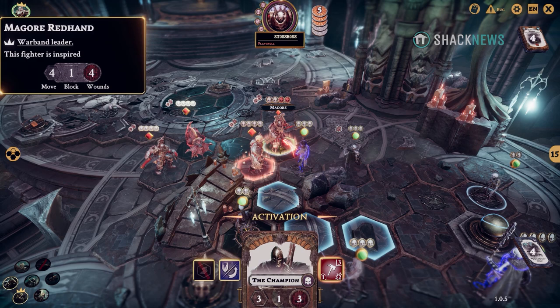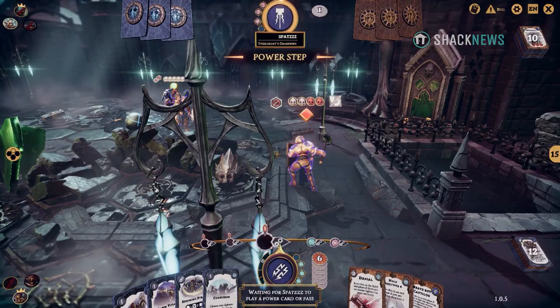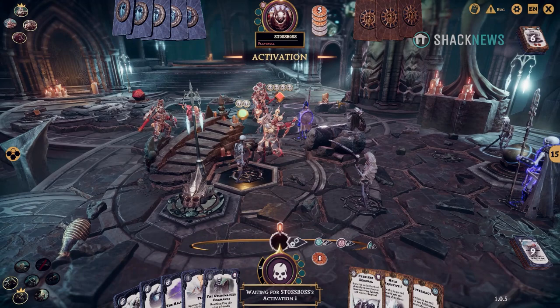Models can only move once per round, and if you charge, you get to move and attack, but the unit can no longer do anything else that round. Activating guard is pretty useful because it increases your statistics if you need an enemy to miss an attack so you can stay on an objective.